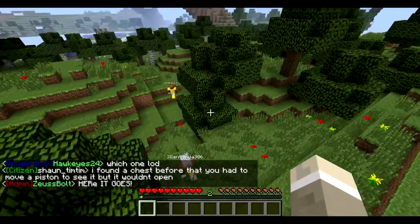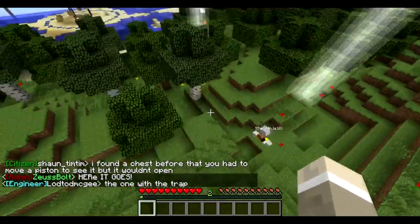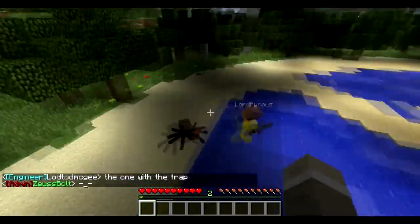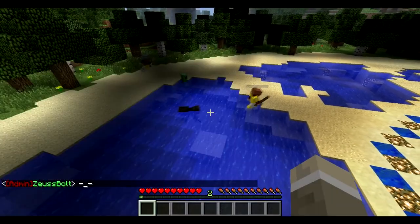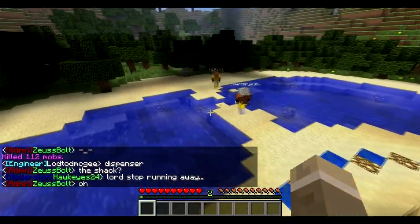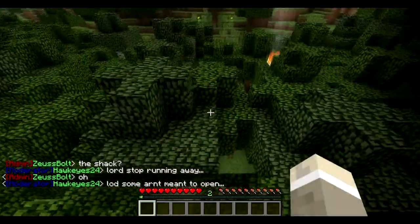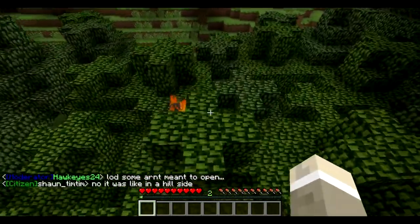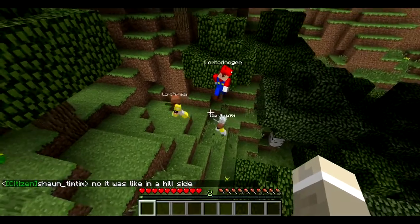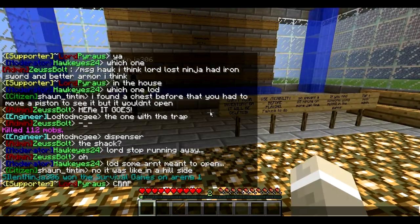Here's the final battle. Lord's running — why's he running? No, fight, fight, fight. Lord has way better armor. What kind of sword does he have? I think he just has a wooden sword though — that'd be a difficult battle. I can just see their names. Where are they? Oh, there he is. Silent Ninja wins! That was good. Good game.